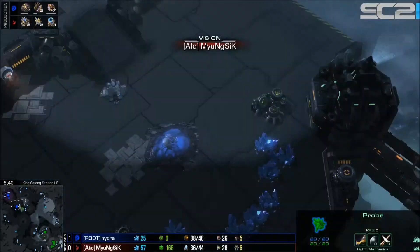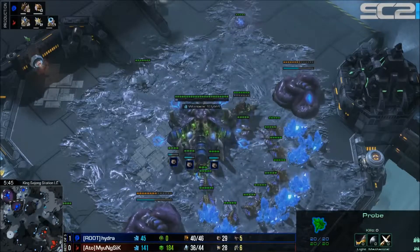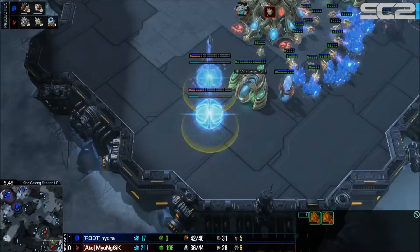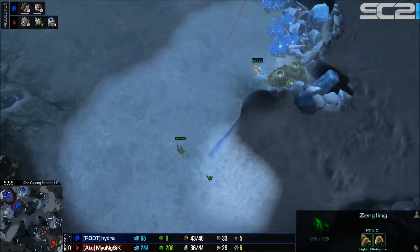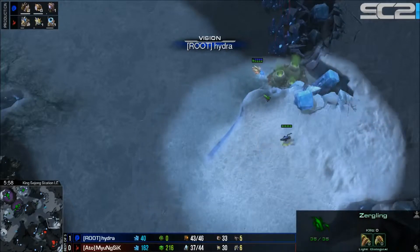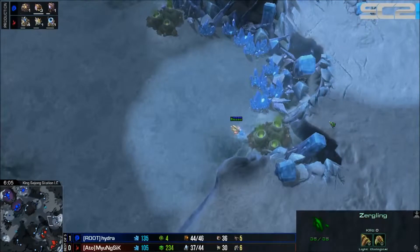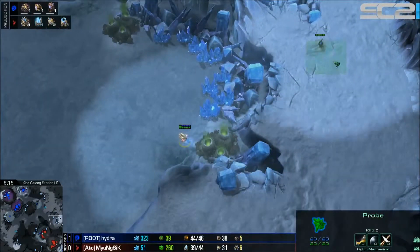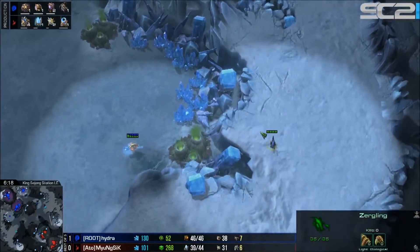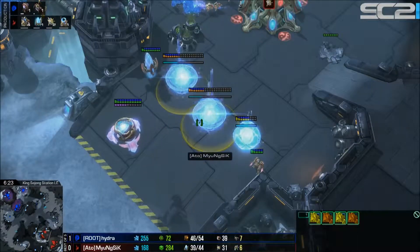But what does he actually know? If we check his vision, he hasn't really seen too much, so he's a little bit unsure. Mjolnsik is adding on two extra gateways and could add on one more - there's a real possibility here to be aggressive. The Zergling is going to find this probe if Hydra's paying attention to his minimap, but he walks straight past it - that's huge! That is really huge, running straight past. Four gateways coming in, it's going to be one big gateway all-in from our Protoss player.